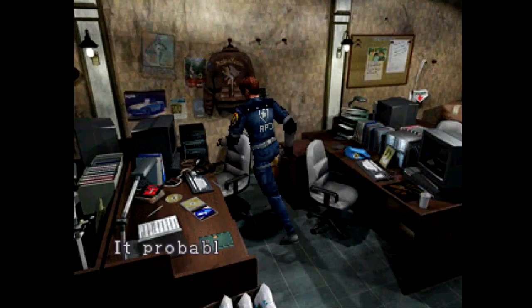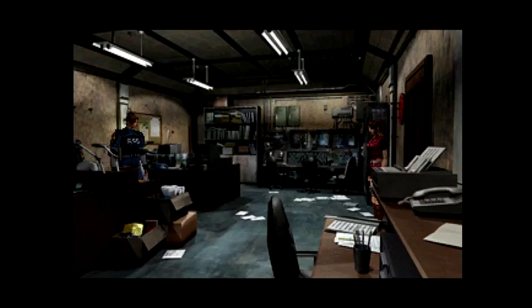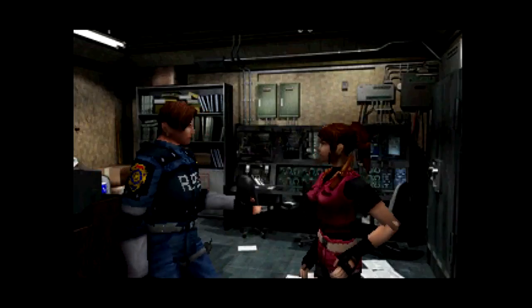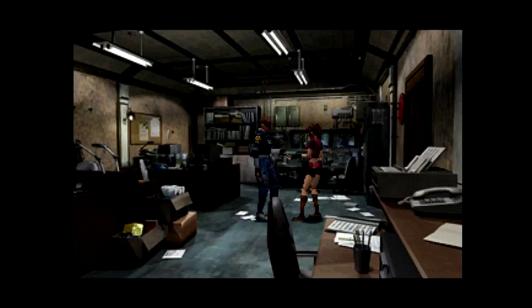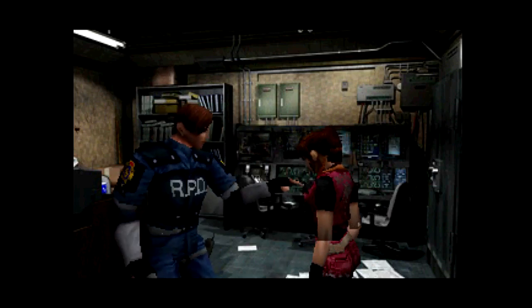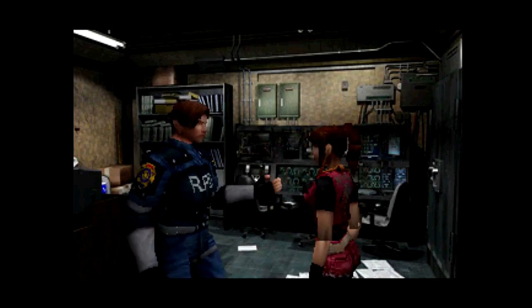Where do we go from here? Chris's diary. Can't care anymore — Leon, there she is. It's good to see you're still among the living. It looks like we're not gonna find your brother here after all. There's no reason for us to stay any longer than necessary — let's split up, look for any survivors and get out of here. Here's a radio — take it, that way we can keep in touch.